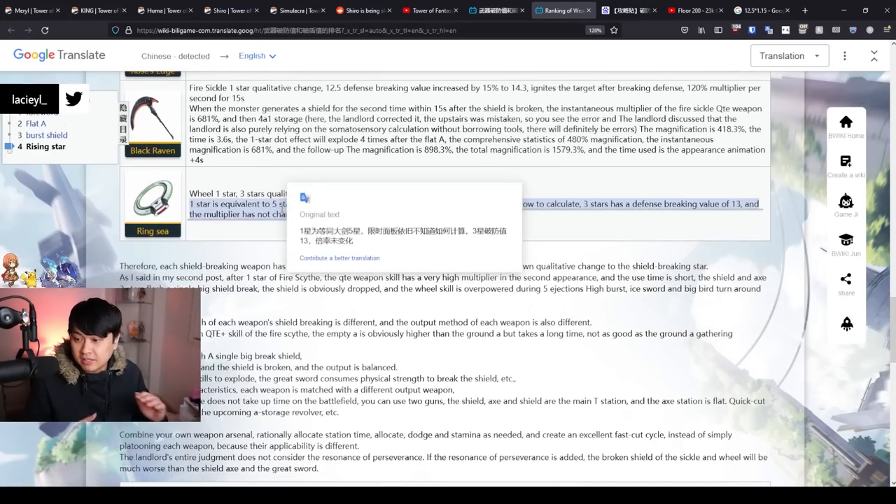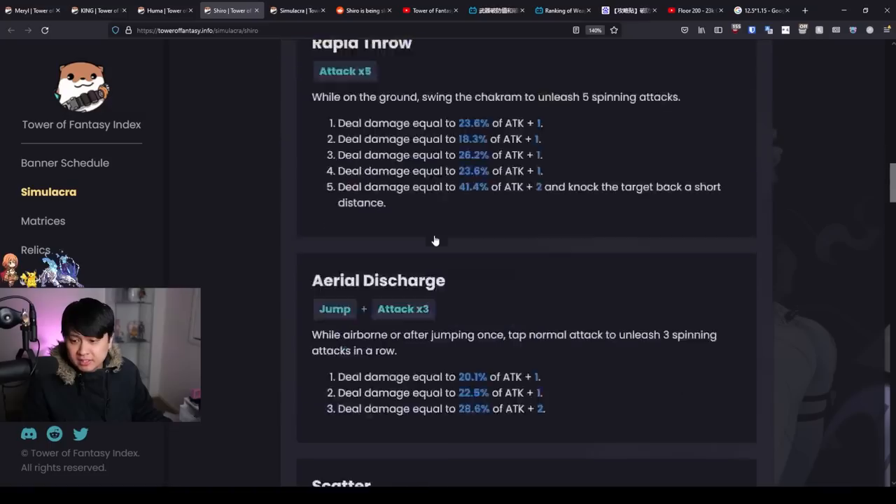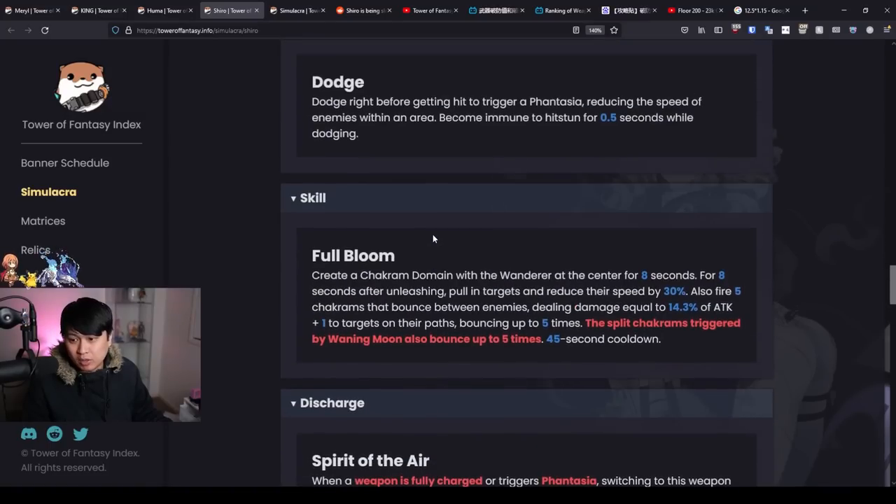The chakram Shiro is a really interesting one. At C1 she gets extra elemental shattering effects, and at C3 she gets extra shatter — but I would not sleep on the C1. I do think it's really good, especially because Full Bloom essentially instantly shatters pretty much everything. However, the cooldown on that is actually quite long — it's on the skill, about 45 seconds.